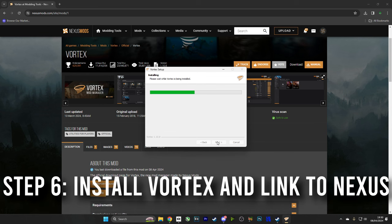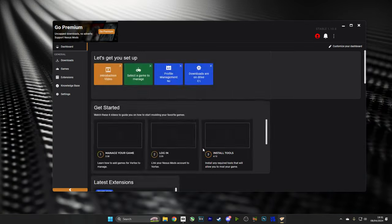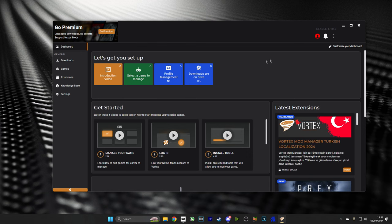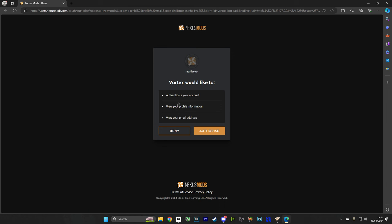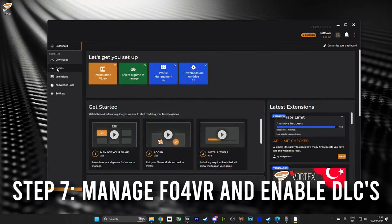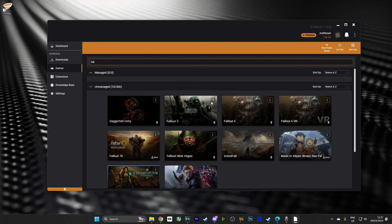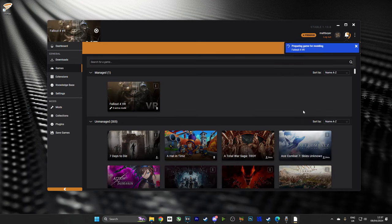Step 6: we are going to install Vortex Mod Manager and run it. And when we run it, we'll see a small red icon in the shape of a silhouette. Now, provided that we have Nexus Mods open and logged in and we click that little red icon, it's going to try and link Nexus and Vortex. I'd highly recommend you do that because that will allow you to automatically download mods from Nexus to Vortex. Now, step 7: with Vortex logged in, we're going to go over to Games and we're going to search for Fallout 4.